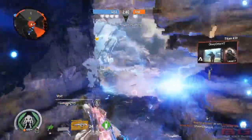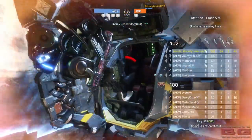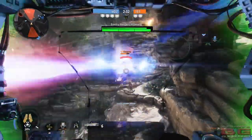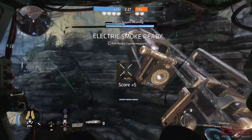Getting another kill there — dominating. Stuck in a Gravity Star, but that doesn't bother us. We're going to Stim out, jump into our Titan. 24 kills on the scoreboard already — let's see if we can get 25. We're very close to the final score.